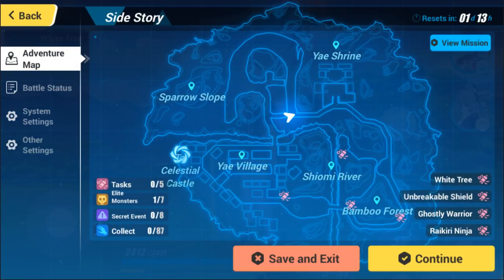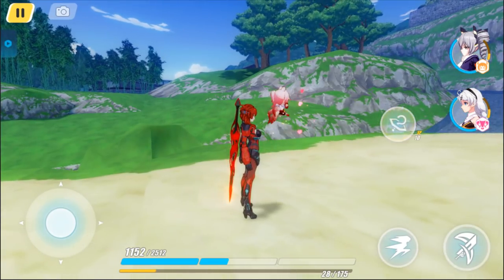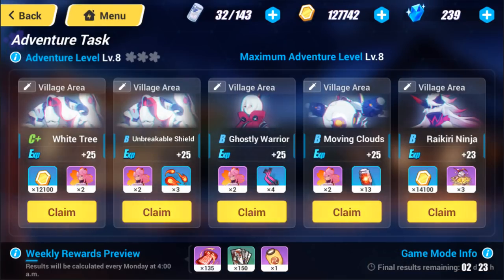Also, if your Higokumaru is at a high enough level you can just teleport there as well. Ours isn't high enough to teleport directly to the task, but we can teleport to some different points of interest to get closer. Once you're done with all of them, go ahead and save and exit and claim your rewards.